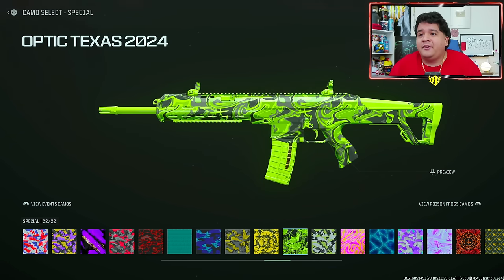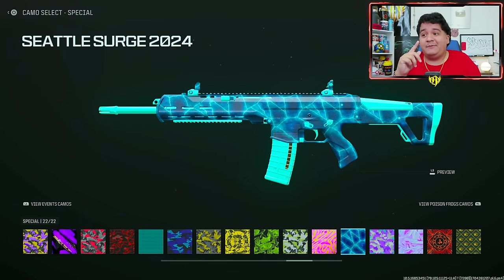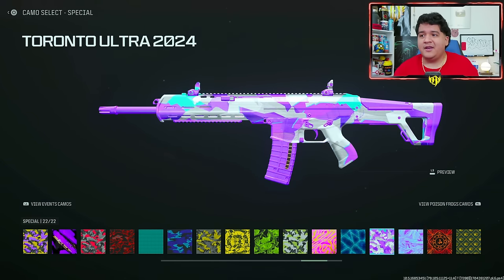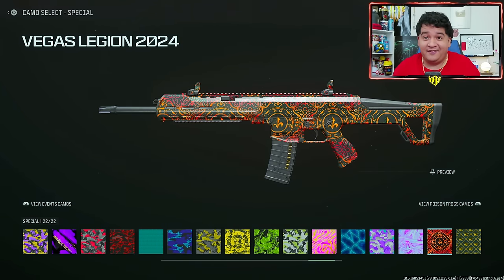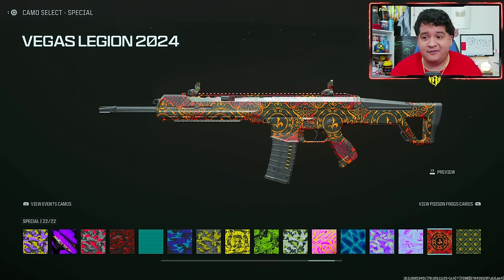Optic Texas this year is how it looks like, and here's Optic Texas last year. I like that it's more green because we don't have too many green camos in the game, so I think this is better than Boston Breach's camo. And then we got Seattle Surge — I think the number one camo here is definitely going to be Seattle Surge, just because of the way it looks. It's got that nice little thundery glow and it's definitely the number one camo I would recommend if you were to buy any of these bundles. And then here's Toronto Ultra from this year and last year — they're very similar but I do like this one because it stands out a little bit more. And then here's the Vegas Legion 2024 camo which also looks pretty sweet.